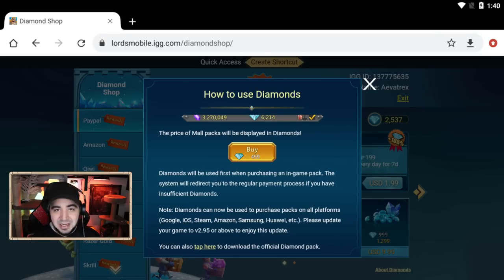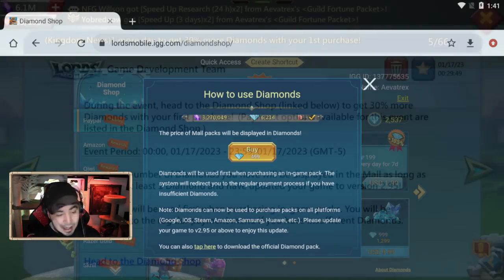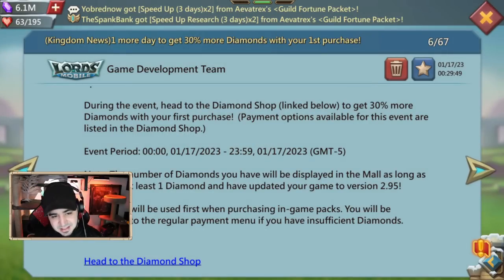It's going to be like the universal currency you use to purchase your packs. If you still want to use your Google Play points or whatever else, that's still prompted if you're trying to buy a pack that costs more than the diamonds you currently have. This is a great way for IGG to incorporate savings directly into the game.